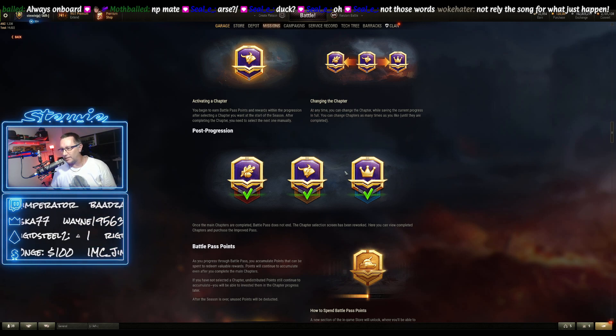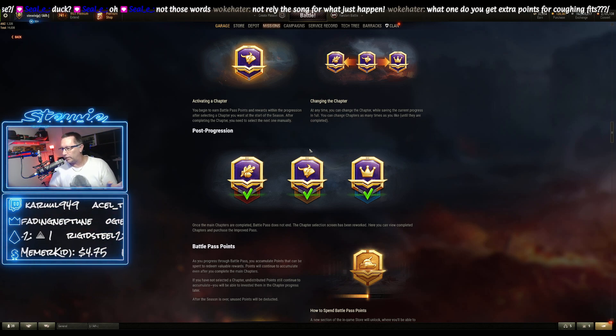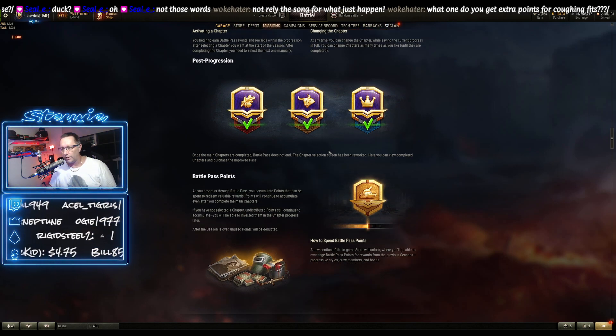Battle Pass points and post-progression — you get little badges and that kind of stuff. Unlike in the last Battle Pass, you pick a tank or a chapter that you want to work on, but now you can pause and change. If you're halfway through a specific line and want to stop and go back to another one — because the other one's rewards might be more appealing — you can do that. You won't lose that progression that you had on the E4, if that makes sense.